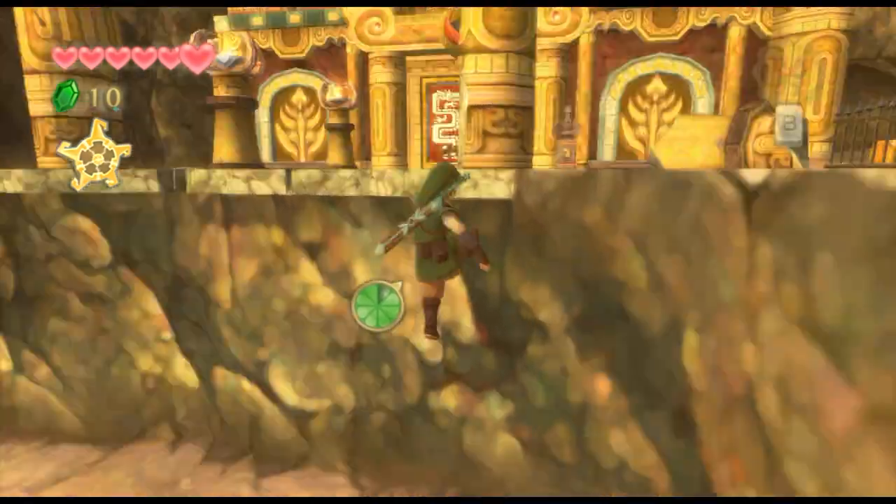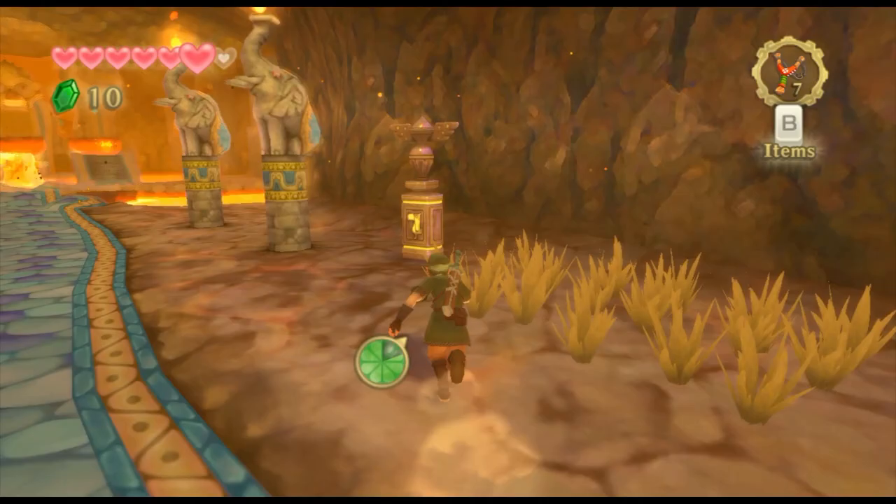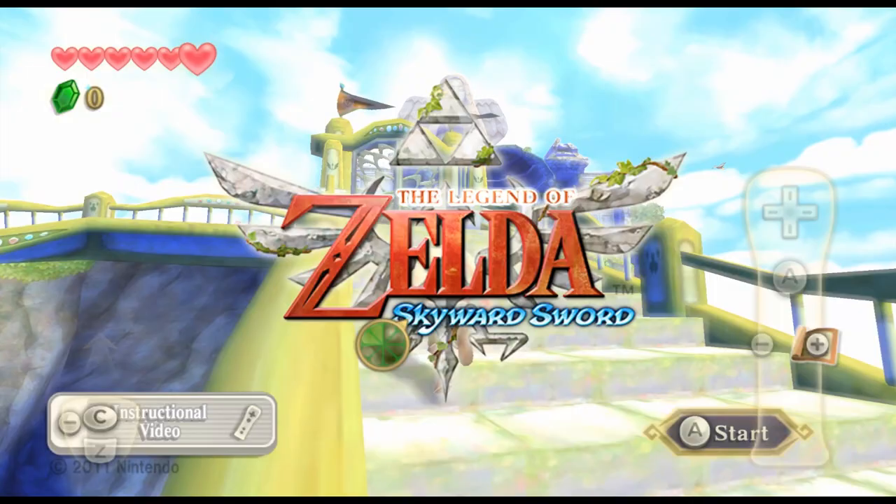In Skyward Sword, saving game progress typically happens at bird statues, whether that be at an overworld statue which allows you to fly back to the sky, or a dungeon statue that allows you to quickly exit the dungeon. These statues are used heavily in Skyward Sword speedrunning, mostly as a means of doing back-in-time related glitches, and sometimes as a means of cutting out backtracking.